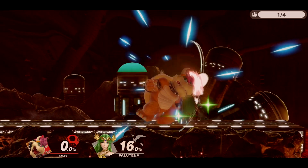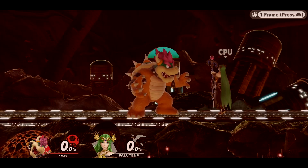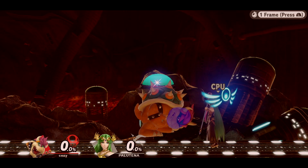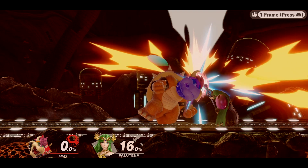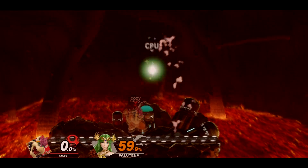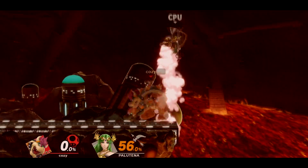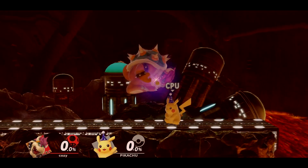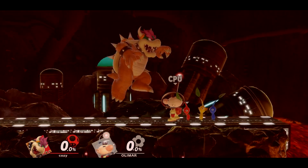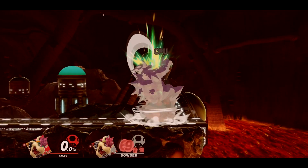You can also go for falling up airs on tall or big enough fighters. It also helps that Bowser has intangibility in his head all throughout the hitbox. While this may not be as useful as forward air and neutral air, it's still a good mix-up option — just don't go for it on small characters. A buffered up air can also flat out hit tall opponents at times.